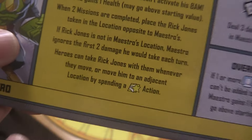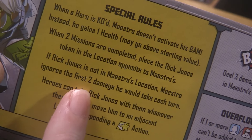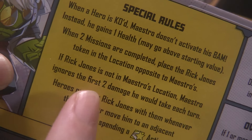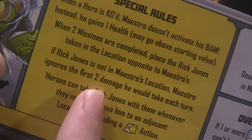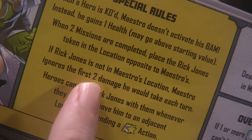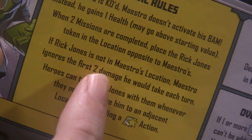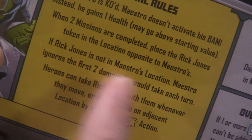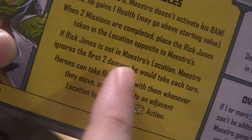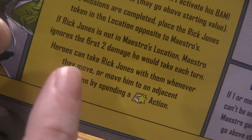If Rick Jones is not in Maestro's location, Maestro ignores the first two damage he would take each turn — yikes! There was a game I played recently where a character was ignoring one damage if they were in a particular location, and I missed that in the final turn or two, which was a bit annoying. So I'll try my best to remember that detail: if Rick Jones is not in Maestro's location, Maestro ignores the first two damage he would take each turn.